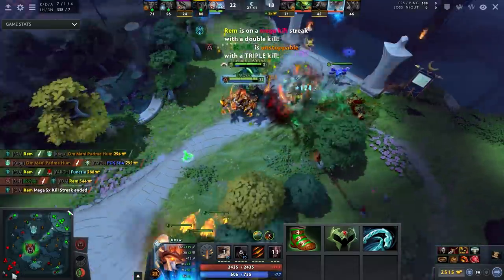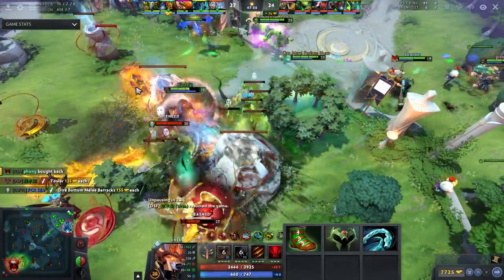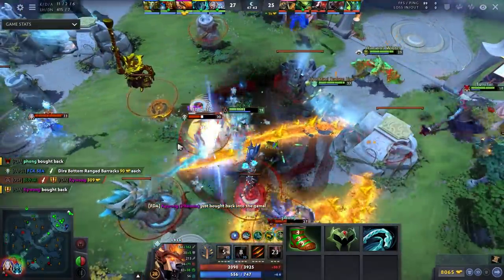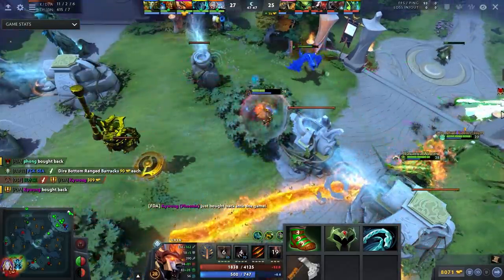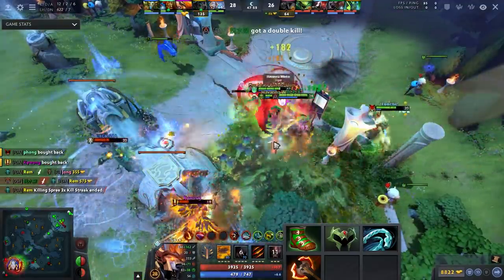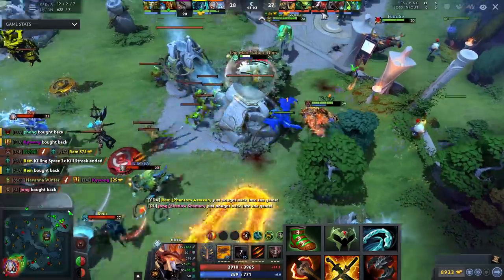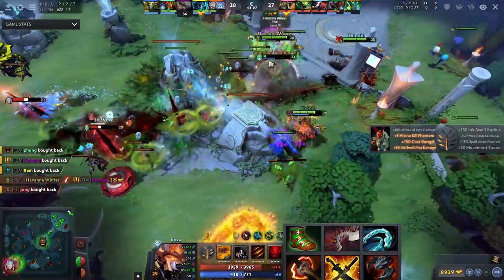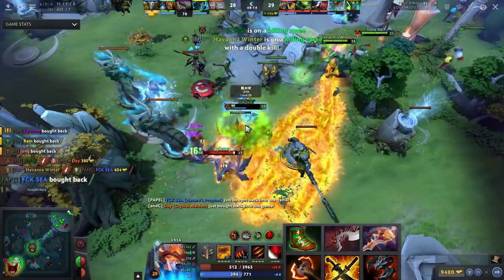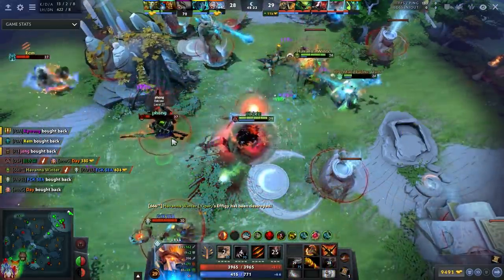The Windlace is important because you're not buying Phase Boots, so you can be a little slow. The movement speed really helps with kiting in and out, which is naturally Ursa's strength. So the build is: treads, wraith band, Windlace, quelling blade, then Battle Fury. Matumbaman went Yasha into Battle Fury for a better early fighting spike, but most Ursas currently go straight Battle Fury into Sange and Yasha, into Satanic, into Abyssal Blade, then some damage item like MKB, Daedalus, Deso, or Rapier.